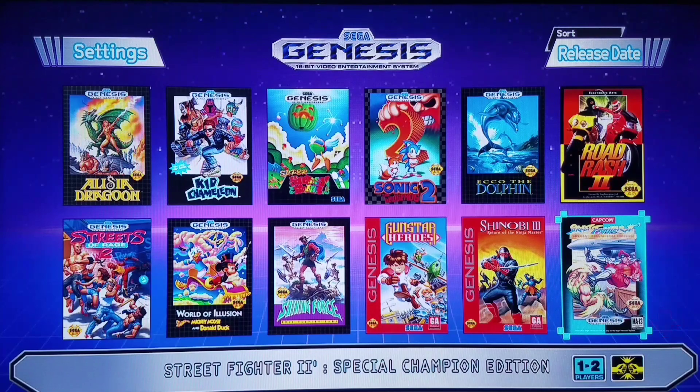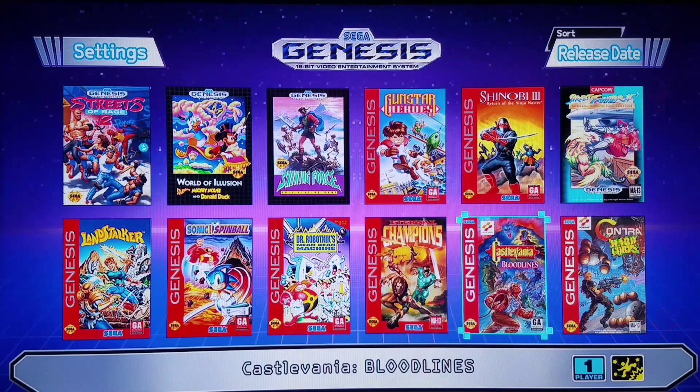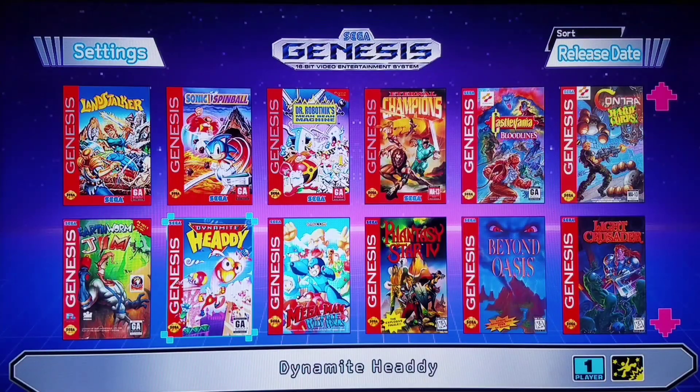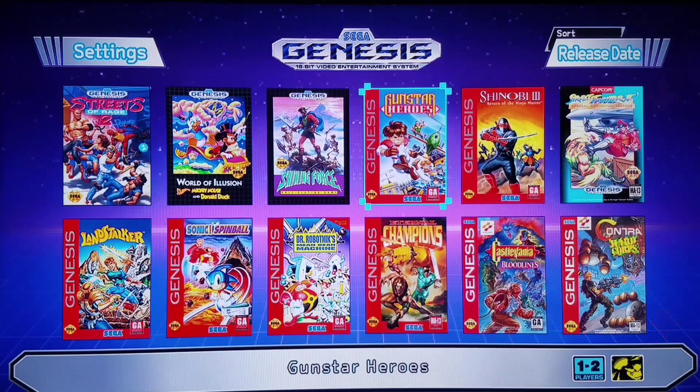Capcom, along with Konami, two of my absolute favorite companies — we have Contra Hardcore and Castlevania Bloodlines courtesy of Konami, and we have a great treasure made by the developer Treasure called Dynamite Headdy, a lesser-known title. You would obviously know Ikaruga, Radiant Silvergun, Alien Soldier, and invariably Gunstar Heroes. And listen to this amazing Mega Drive Mini user interface music — I'm going to get back into this in a moment or two.